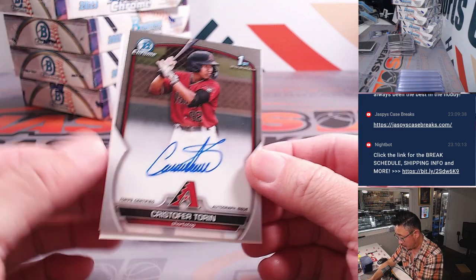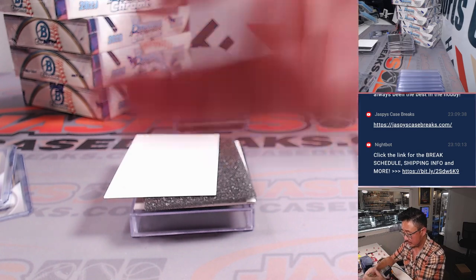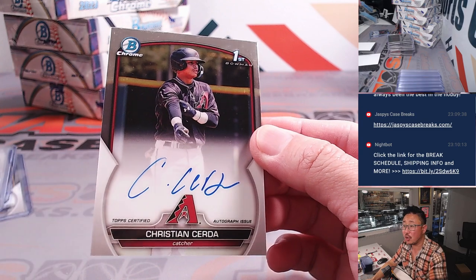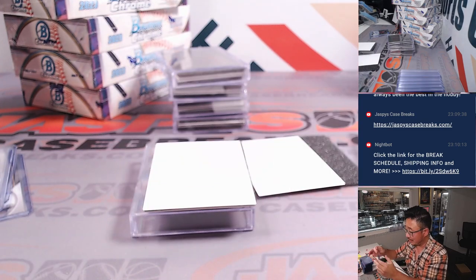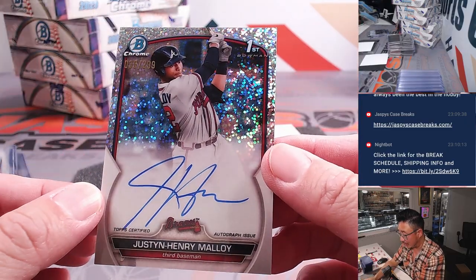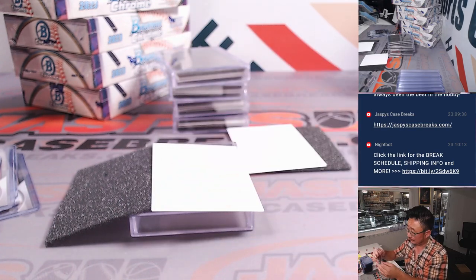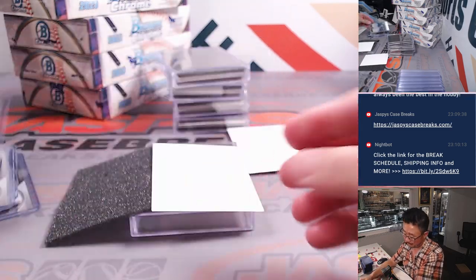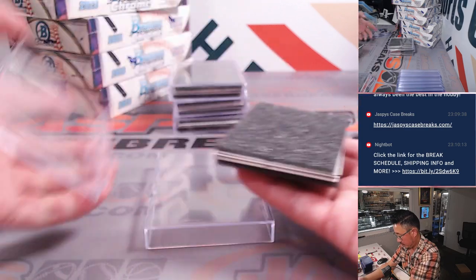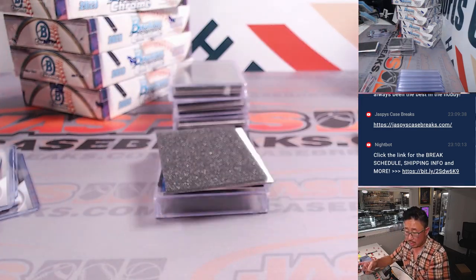We've got a Christopher Torrin for the Snakes — Matthew S. with the Diamondbacks. And we have another Diamondback, Christian Serta. Two of the three, Matthew, almost a personal box for you. And then we've got Justin Henry Malloy, Speckle Auto, 36 out of 299 for the Braves — that's going to go to Michael L. Next auto is Robert Moore, another Brewer autograph for Eugene.